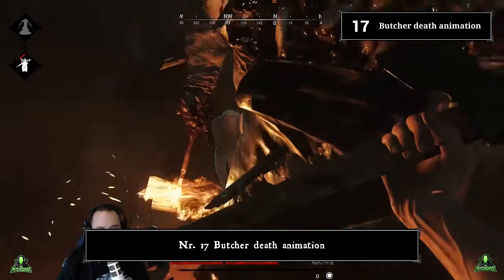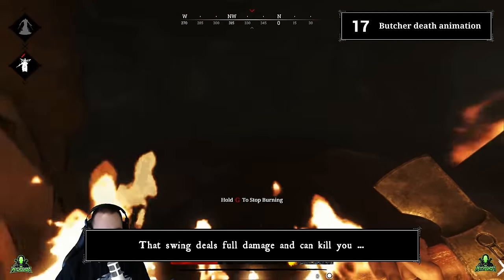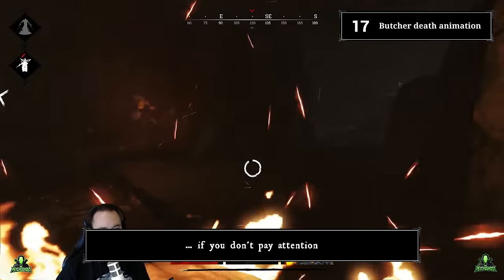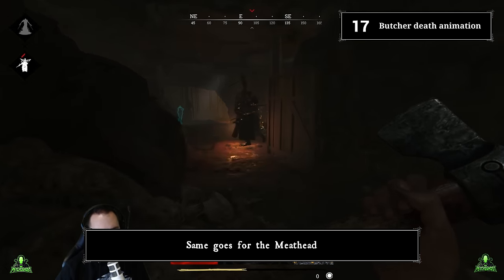Number seventeen: butcher death animation. When the butcher dies, he most of the time makes a final swing. That swing deals full damage and can kill you if you don't pay attention. Be careful — the swing has a lot of range and will hit you even when you're standing at the side.